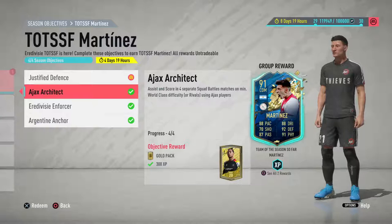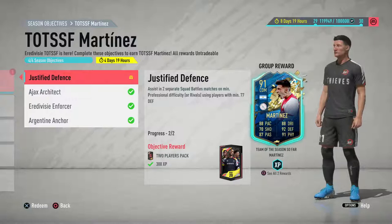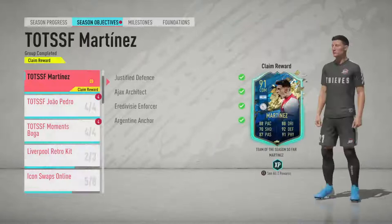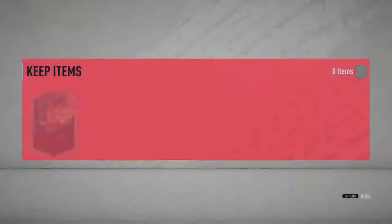This objective is to assist in two separate squad battles or rivals using players with a minimum 77 defending. You might have somebody like the whole team over 80, or you could just put a defender on corners or free kicks and get the assist that way. I just did it randomly with a midfielder, so it's all right in that sense.